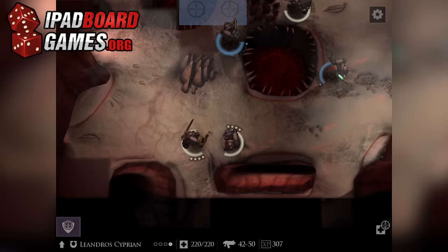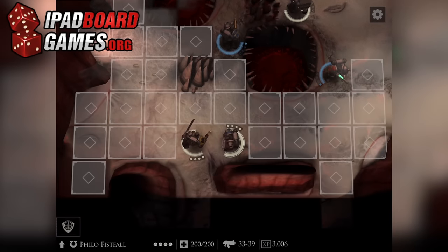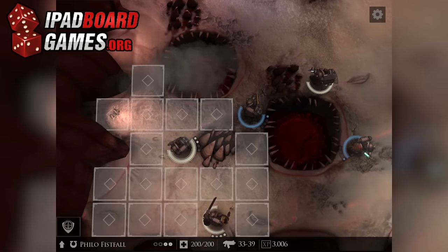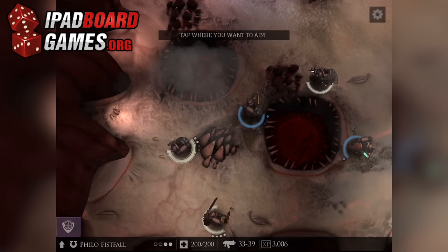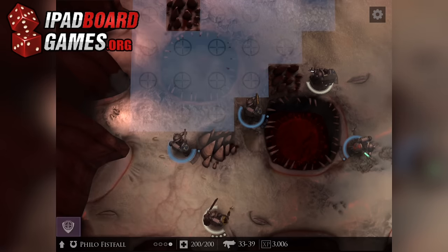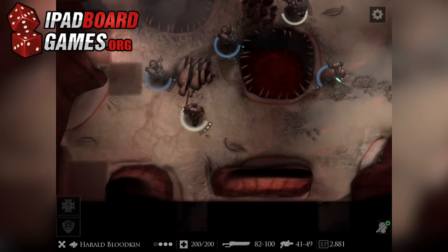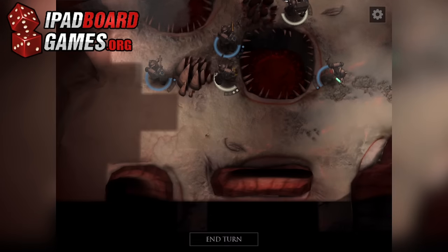Each mission will consist of a series of objectives, and while the activity for each mission varies — secure a generator, protect bombs, poison the enemy's biomass supply, and so on — it essentially boils down to getting some combination of one or more units to designated spaces, occasionally to destroy whatever Tyranid monstrosity works there.